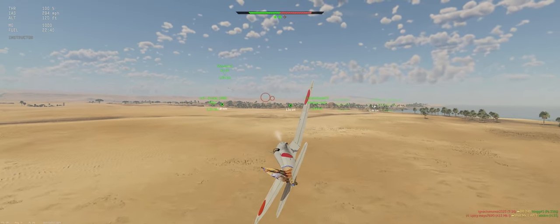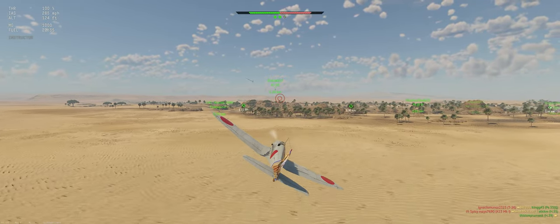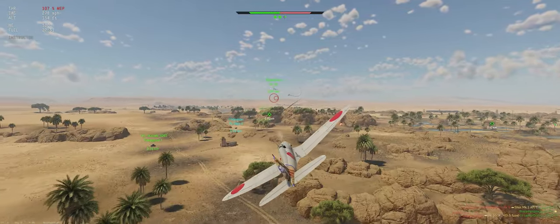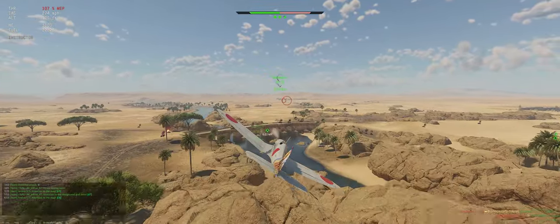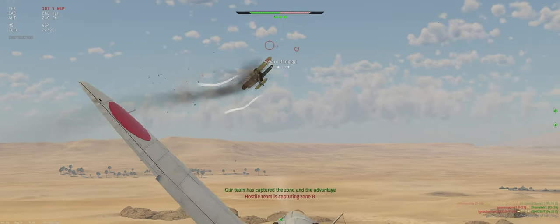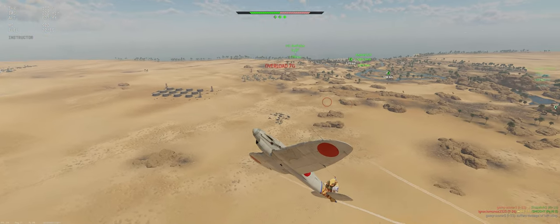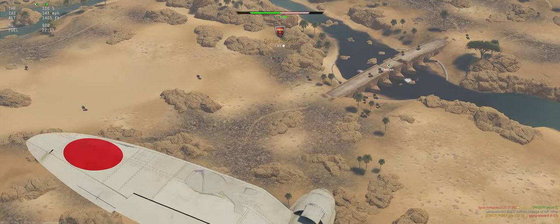We have a plane up chasing our Ki-10. We'll go work on him first. Hopefully our Flak Panzer won't shoot us instead — it's about a 50-50 chance at low level. Alright, he's down. Let's take our WEP off.